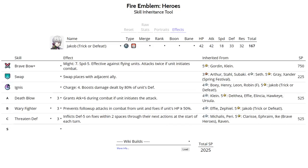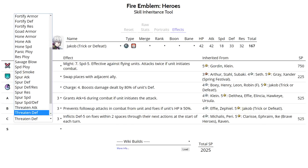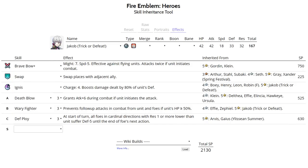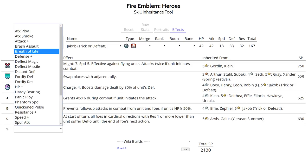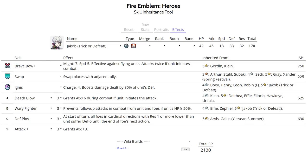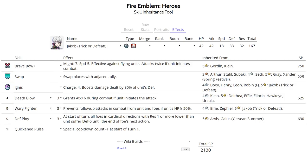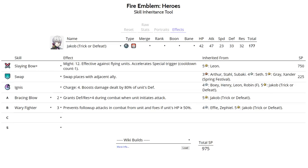Jakob also has a Brave Bow set with Death Blow, and he can make amazing use of his high attack stat. You can run Ignis as a special because he's going to be attacking twice, so you can use Ignis to nuke someone like a Raven Tome unit. Of course you want to run Wary Fighter. Slot C is flexible - Threaten Defense or Defense Ploy from a four-star Arvis can definitely work. For his sacred seal, Attack Plus 3 increases nuking potential, or you could run Quicken Pulse sacred seal with Ignis.